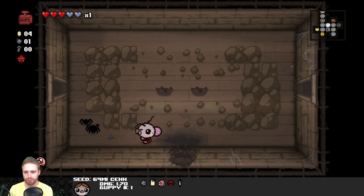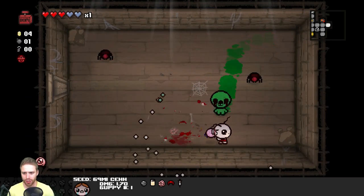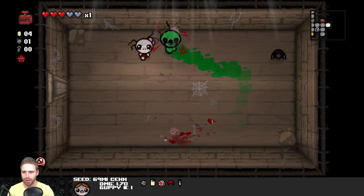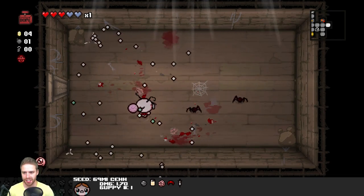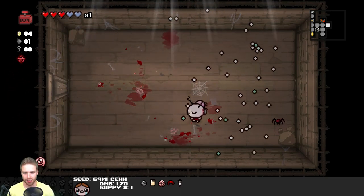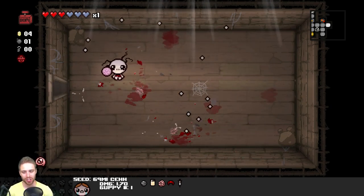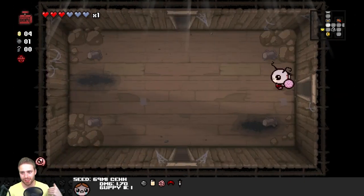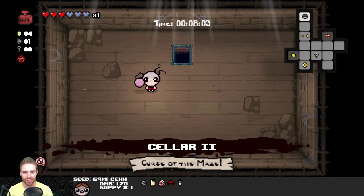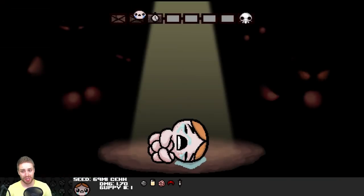I could have gone down two red hearts to get into the boss trap room. But I want this in order to pay for future deals with the devil. You definitely need to cease existing. I'm using the ball of bandages as my major crutch - and you cannot yell at me for that because that was totally random. We can't get into the item room, which totally sucks. I can get into the top secret room, but the chances of a key in there are pretty minimal.